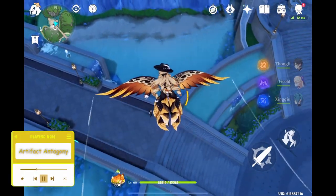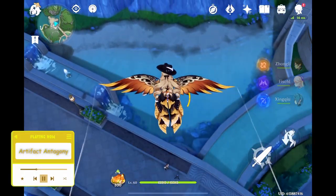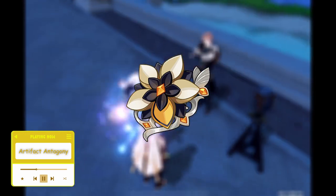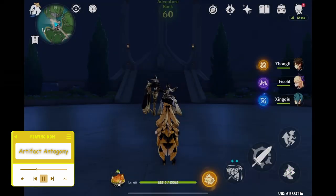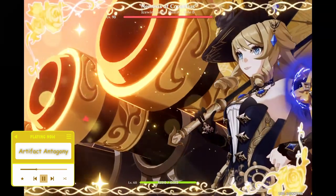Navia has recently been released in the game, and so is her accompanying artifact set, Nighttime Whispers in the Echoing Woods. This set is quite interesting as it's a set that involves Geo while prioritizing attack to scale off of. Given that there are only really two Geo characters who scale off of attack in proper ways, this will be quite a short discussion — but first let's explain these artifact sets.